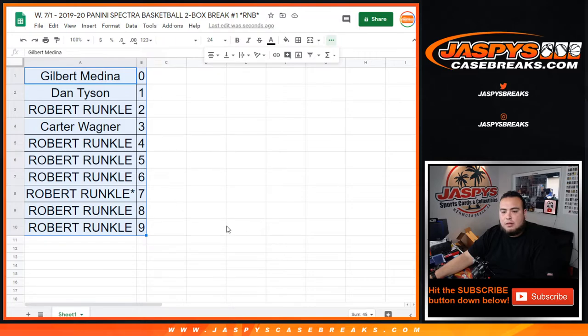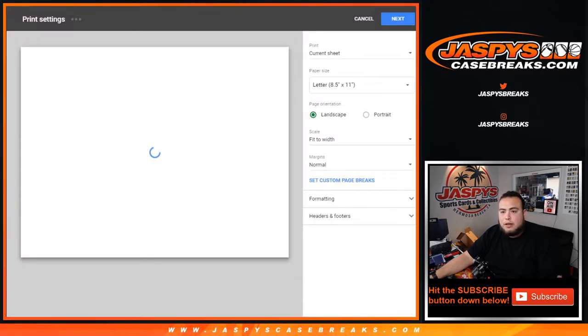Man, you got two in the next random number block. Danny got one in the next random number block and then one in the 4th of July. James got one as well. Alright, let's close the trade window then guys. And again, this is a two box break. There will be at least four breaks worth, I believe, in this case.